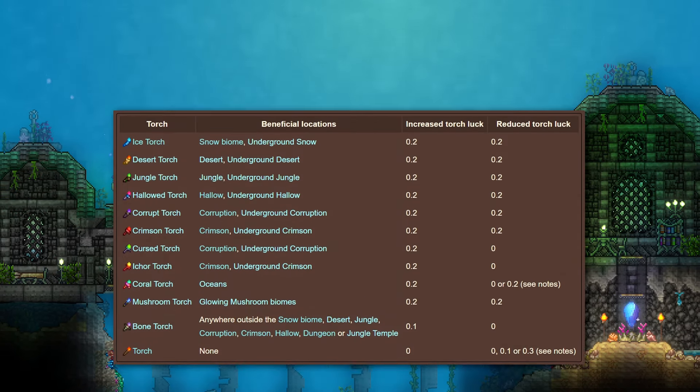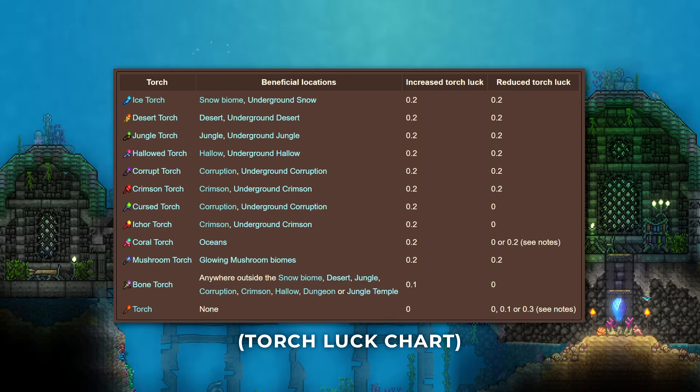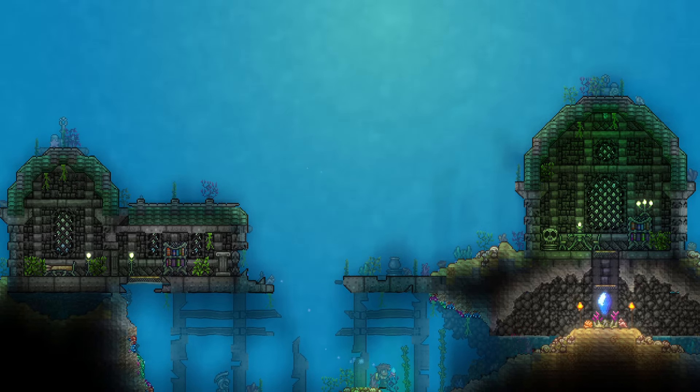Additionally, placing the correct torches in their corresponding biomes can increase your luck by up to 0.2. It's a small increase, but every bit of extra luck can make a difference.